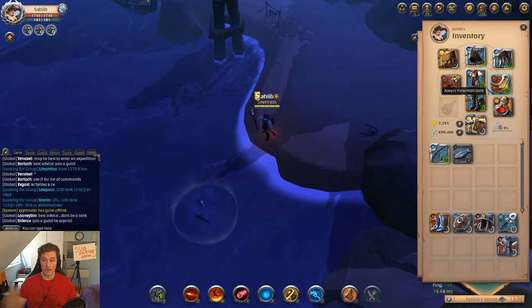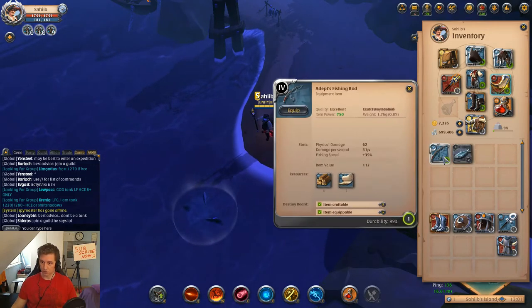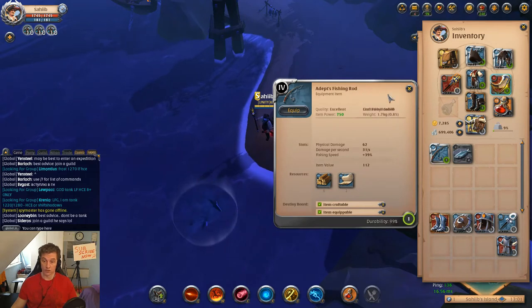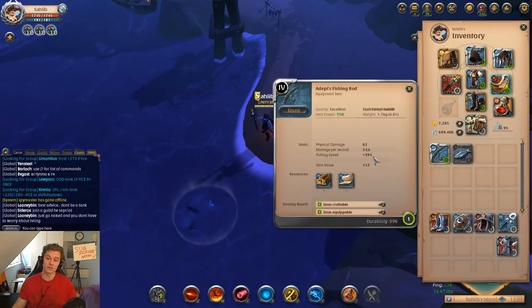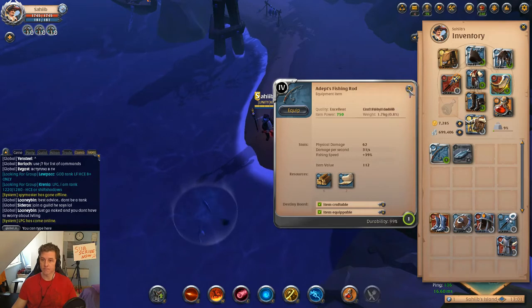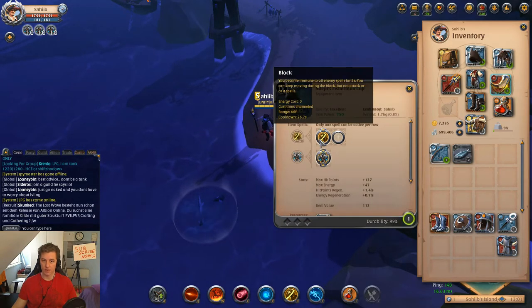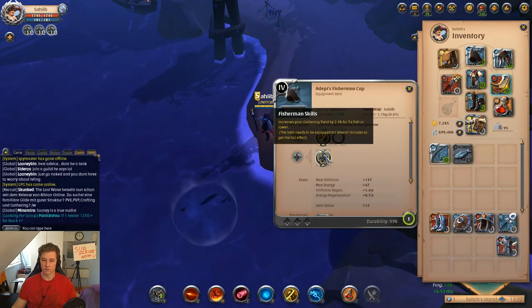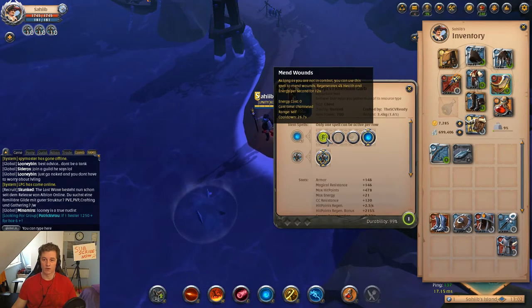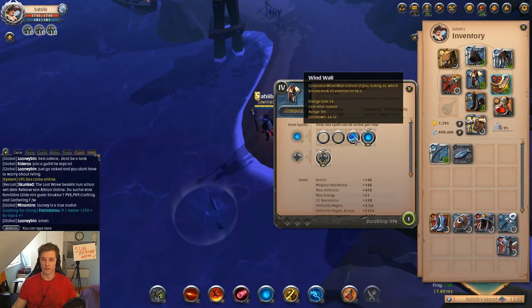I'll quickly click on the fishing gear to show you. When you use the fishing rod, there is a fishing speed stat — the better the tier of the rod, the more speed you have. There are also various spells; you can pause the video to read what those spells do.